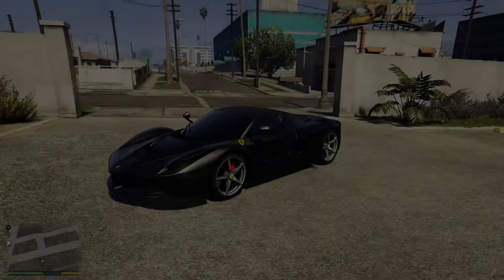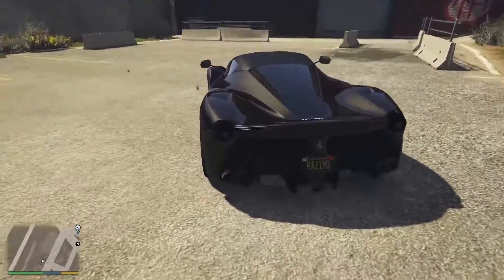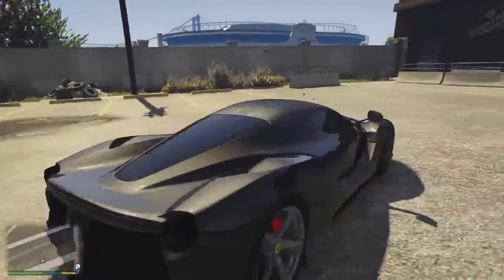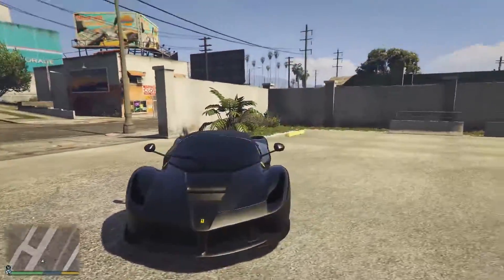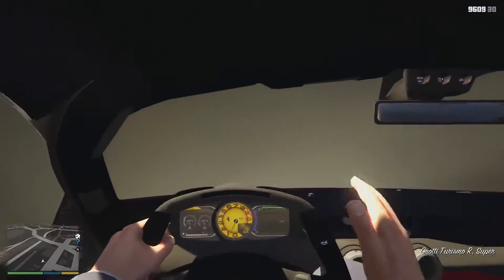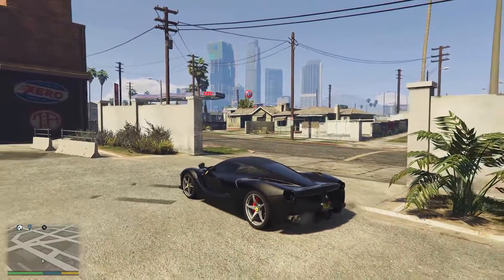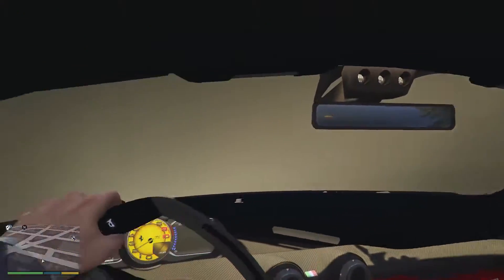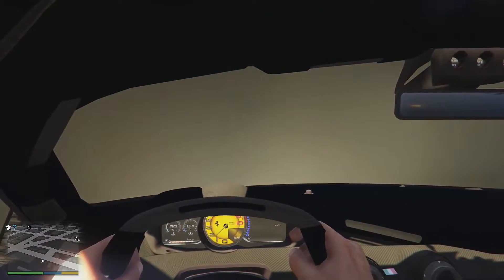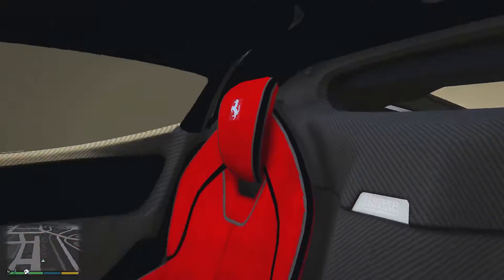Coming in at number 4, we have the 2013 LaFerrari. The reason I put this as number 4 is that for some reason, when you add a few modifications and go into first person, it does glitch out your view — I think it's because I added the limo windows mod. But if you don't add that, it's perfectly fine. The interior is absolutely amazing and it drives like a beast. It's a really nice car. I love how the door opens upwards rather than outwards.